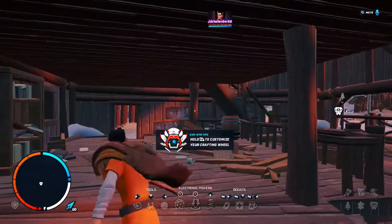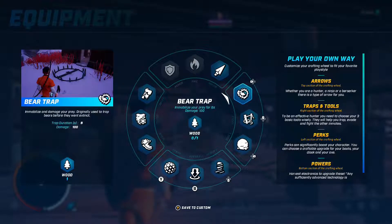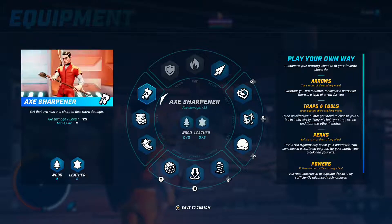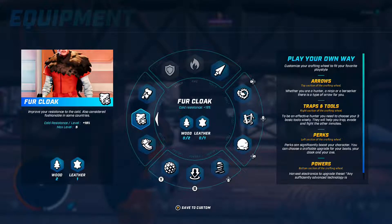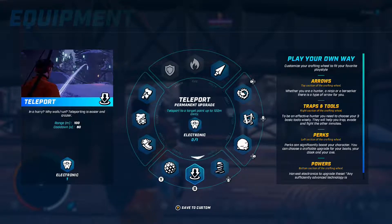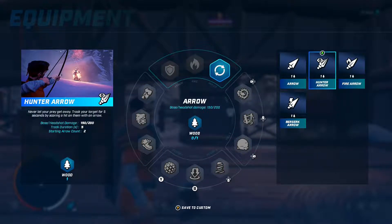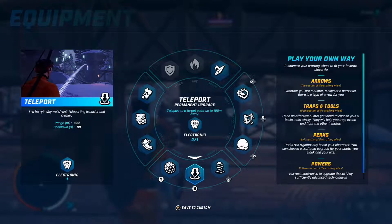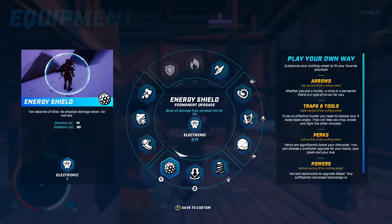Hold RB to customise your crafting wheel. Oh, here we go then. All right, so it looks like you get a lot of things. It says — wait, what do I need to craft? Does it say I need to craft something? Arrow — wait, what do I need to get? Should I just get arrows? Oh, it says I can actually put my arrow — go for fire. There we go. Save to customise. So it says I need to hold RB to customise your crafting wheel. All right, so I need to go and find the crafting wheel.